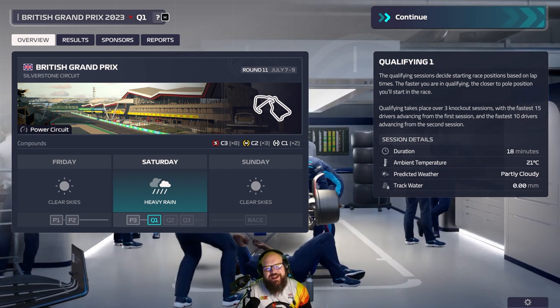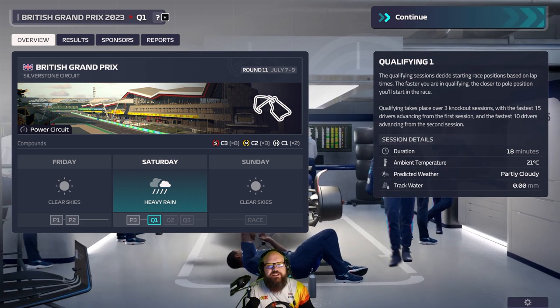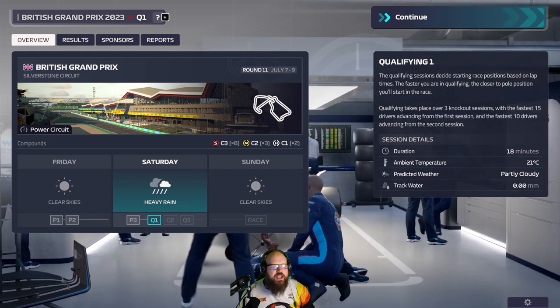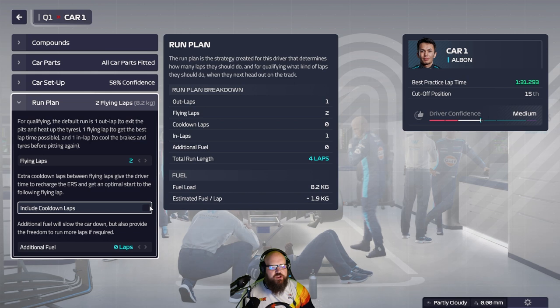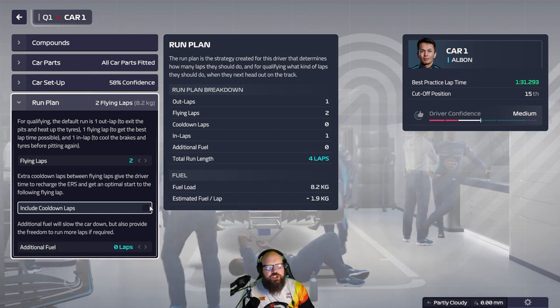What I've found is that if you leave it up to the AI to control the cars, they're not getting the tyres warmed up quick enough. So what I've been doing in qualifying in the run plan is putting the flying laps to two and getting rid of include cooldown laps.